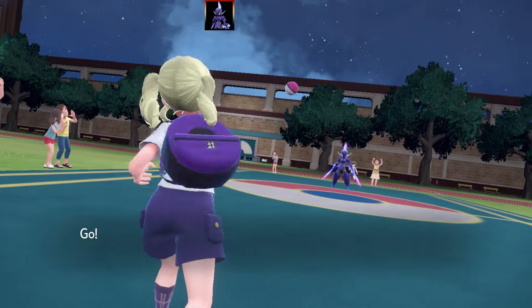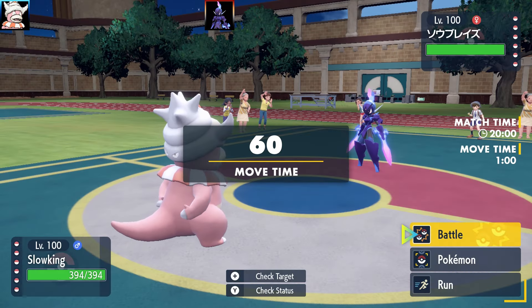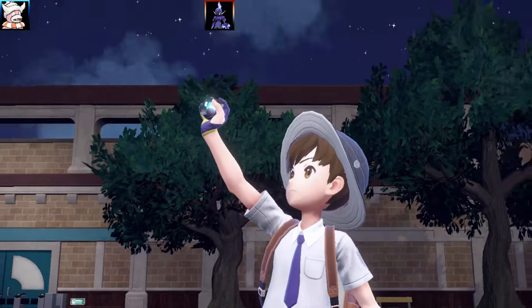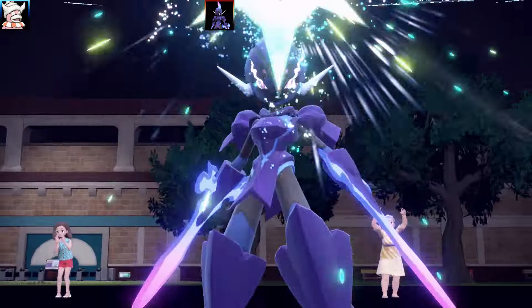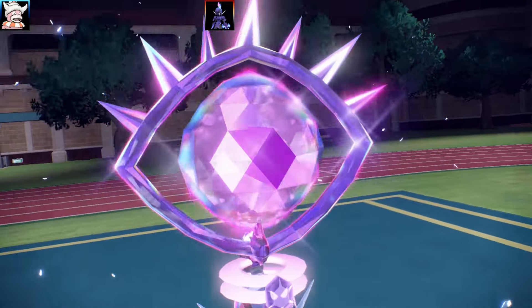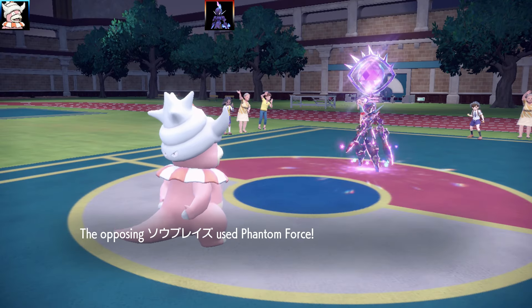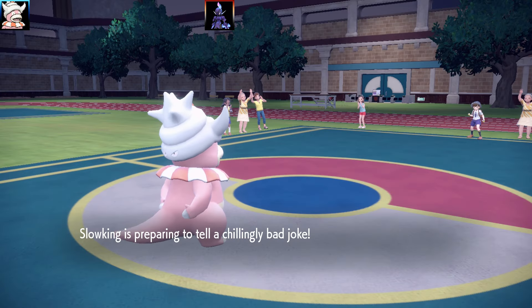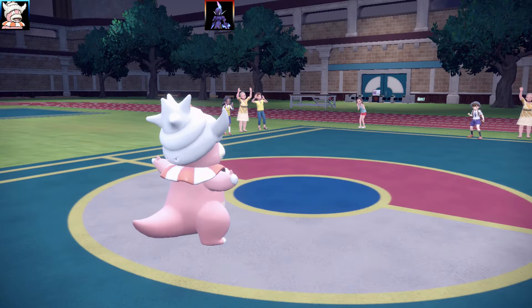We've got four battles today on the Poké Portal. First Pokémon is my Slowking, which has the new move Chilly Reception. What it does is you tell a bad joke and you set up the snow, then you swap out - that's what the move does. I've got an Icy Rock as the item so that extends the snow for eight turns, which is very handy. Going for Chilly Reception on the first turn.